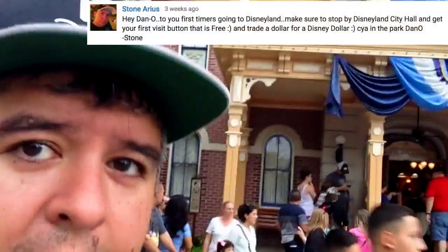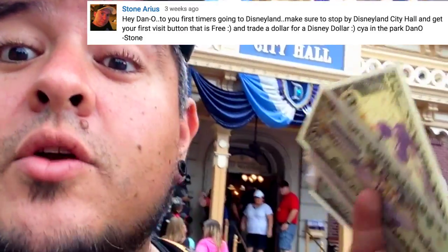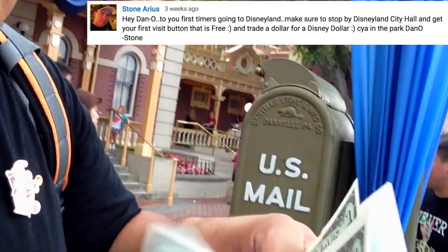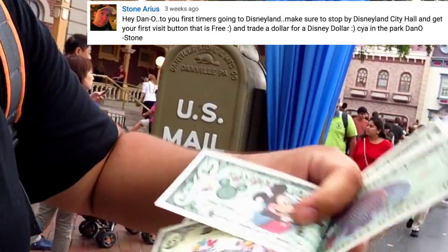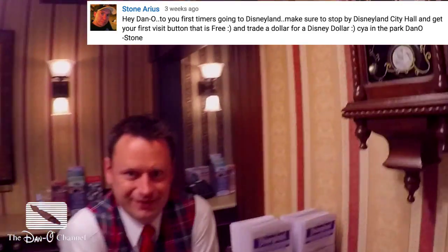Stone Areas, or 86 Stone over on Instagram, said make sure you stop by City Hall where you can get Disney dollars — you can see them in my hand right here — where you can trade your regular money one for one and get these cool Disney dollars with Disney prints on them. See how the characters, they got cool stuff on them. That's a great tip.